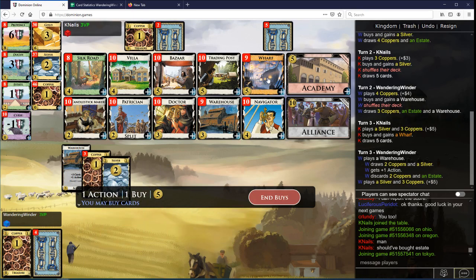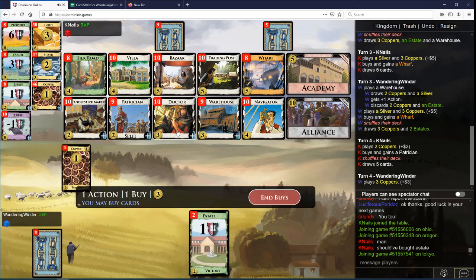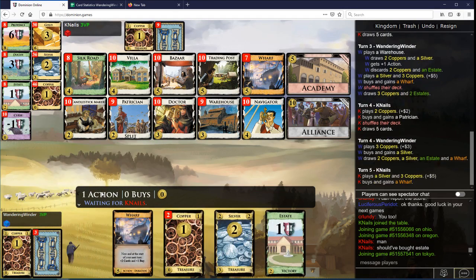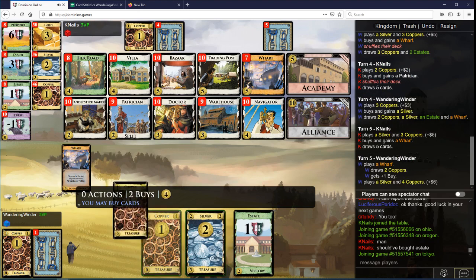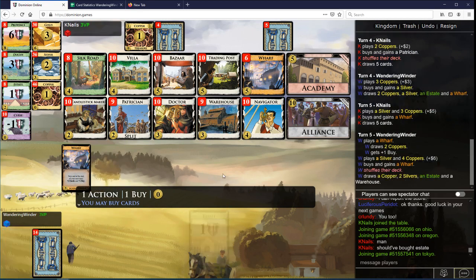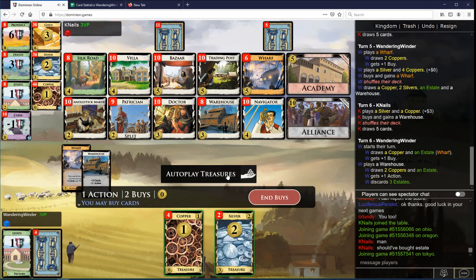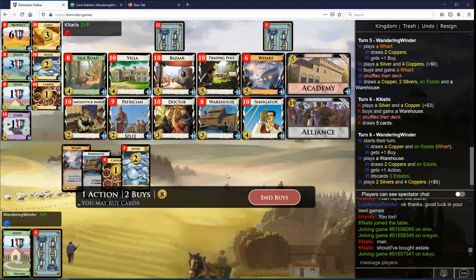Got a Wharf here. Do I want another Warehouse? I probably need another Silver now. Got another Wharf now. If I take an Overpay on Doctor here, I don't think that's what I want to be doing. Let's just take another Wharf.